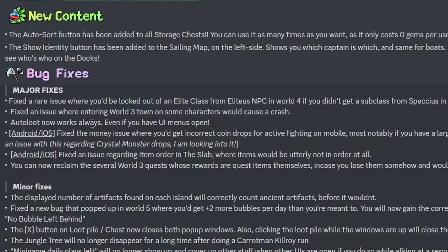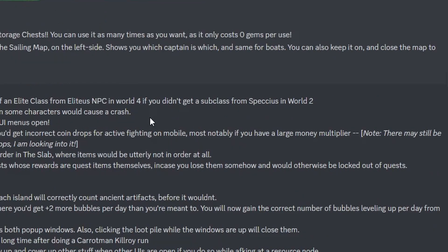Auto loot now works always, even if you have the UI menus open. It sounded like a design decision to have it not work when you have a screen open, but it seems it was just a bug. Fixed the money issue where you get incorrect coin drops for active fighting on mobile, most notably if you have a large money multiplier.